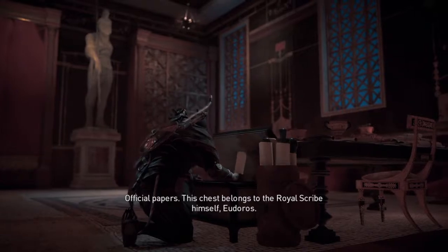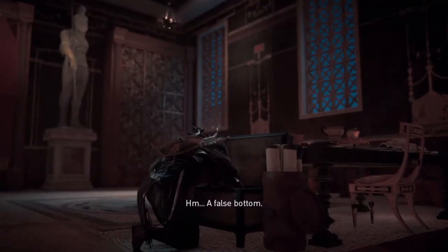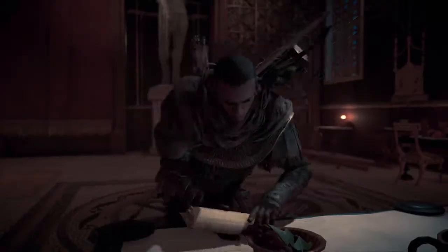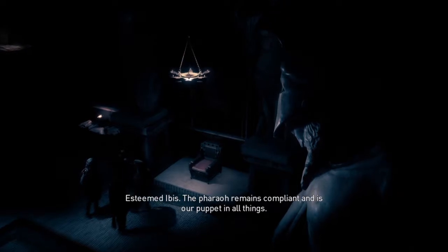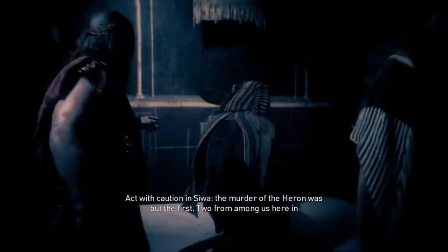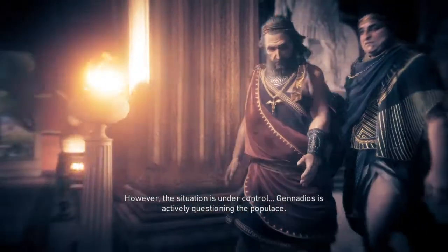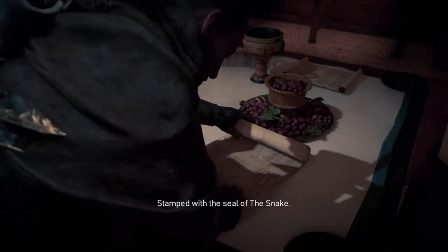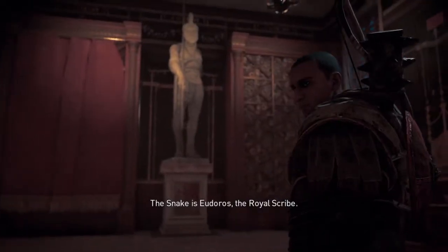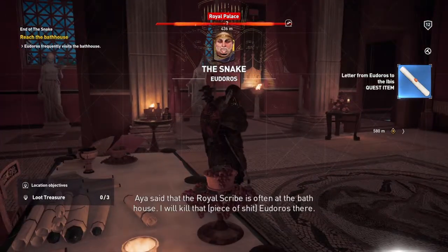Official papers — this belongs to the royal scribe himself, Eudorus. False bottom. A letter: 'Esteemed Ibis, the Pharaoh remains compliant and is our puppet in all things. Act with caution in Siwa. The murder of the Heron was but the first. Two from among us here in Alexandria have also been killed. However, the situation is under control. Ganadios is actively questioning the puppets. We commend your efforts, Ibis. Long life.' Stamped with the seal of the snake. The snake is Eudorus — the royal scribe.